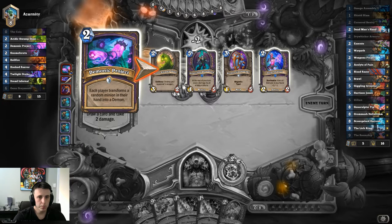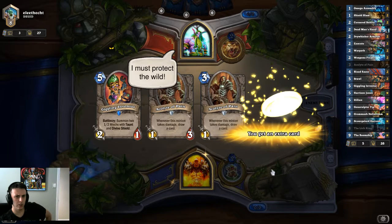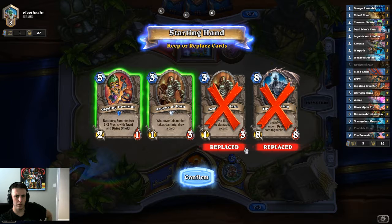Now obviously Dr. Boom does make a big difference — let's get that out of the way right off the bat. He's a key legendary. He changes your hero and your hero power and gives you a variety of different abilities. But even with him, the deck still only has a 51% win rate. So running right out to craft him — I don't know that that's really a good use of resources, especially at this early stage in the new meta.